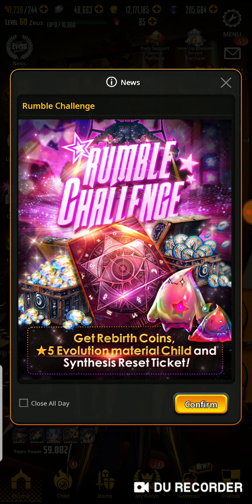And then Rumble Challenge — we get rebirth coins, which I need a lot of, 5-star evolution material child, and a synthesis reset ticket. That's awesome.